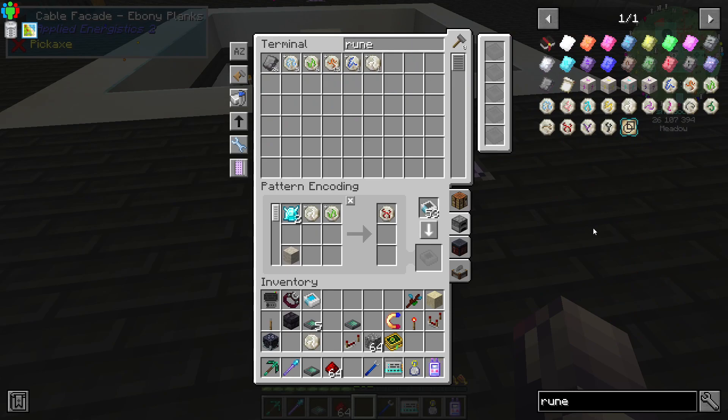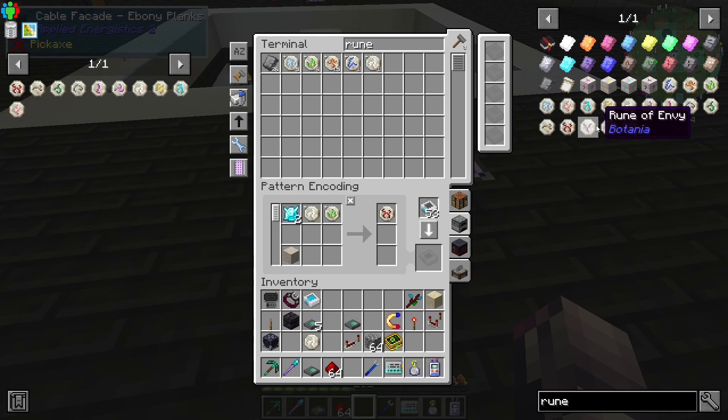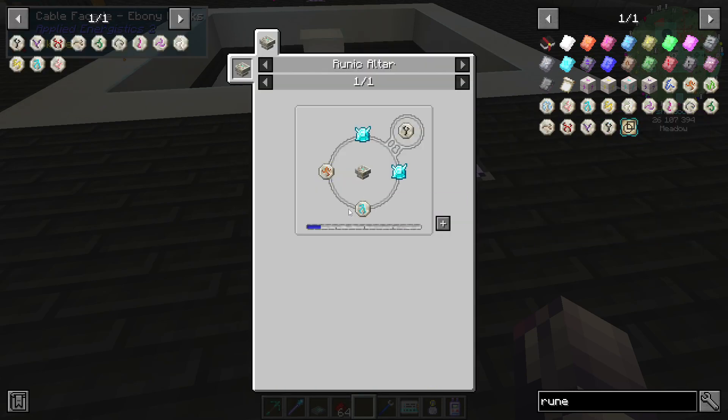So, rune — we've got Water, Fire, Earth, Air, Spring (we don't have), Summer (we do not have), Autumn (we do not have), Winter (we do not have), Mana, Lust, Gluttony, Greed, Sloth, Wrath, Envy, and Pride. So all of these are stuff we need to make.